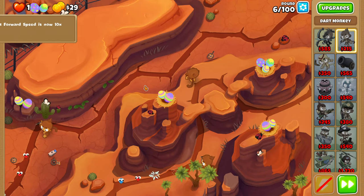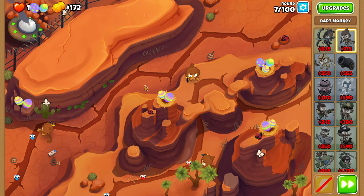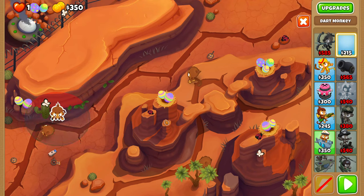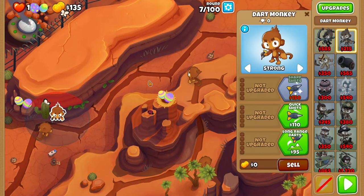If you've gotten these placements and targetings correctly, you should be able to beat rounds 6 and 7 with no issues. For round 8, we'll be placing another Dart Monkey. This guy goes as top left as possible, inside of the rock, right next to the cactus — because for some reason you can do that. I don't understand why, but you can. And set this guy to strong.